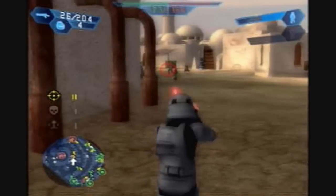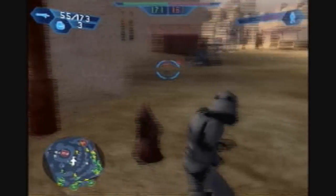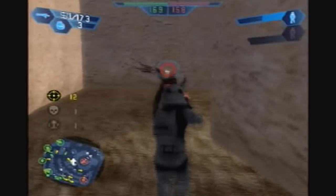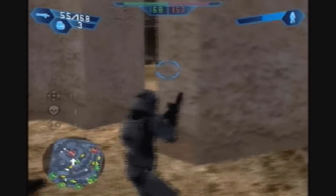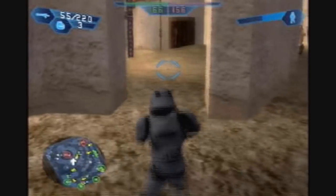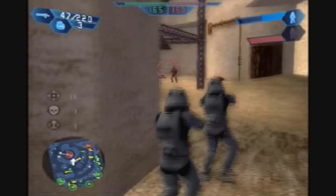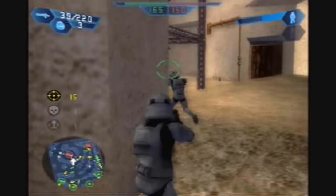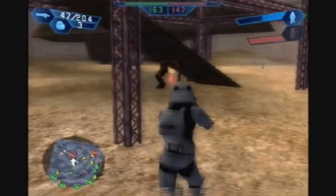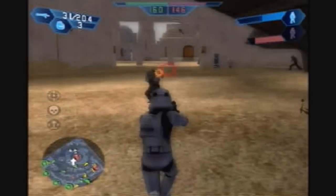Now inside the cantina — okay, took her out. The Rebel Sniper's the only female unit in the game, I'm pretty sure. Unless the Wookie was actually female, I don't really know. I'm gonna hide out here because this open space has a ton of enemies right now, especially since we took one of their command posts already, so I'm just slowly slipping in here.